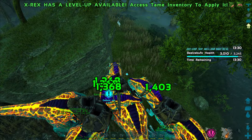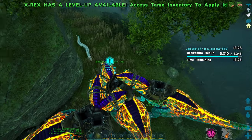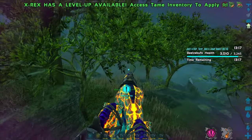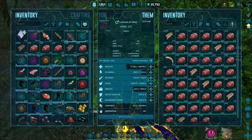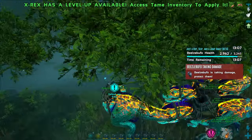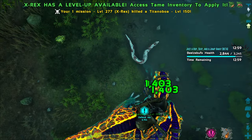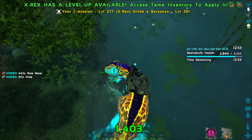Another thing I forgot to mention for the previous mission, which also stands for this mission and any mission that requires fighting: the dinos you want to bring would be Rexes, allos, magmasaurs maybe, and you could also bring reapers if you're doing transfers. I like to use Rexes because I have mutated Rexes — these are the dino of my choice. But you definitely do want to have big, beefy dinos that can deal a lot of damage for these missions. And again, it's not just escort — it's hunt missions, it's any ones that pretty much involve any fighting.